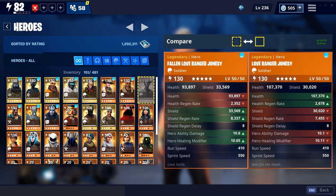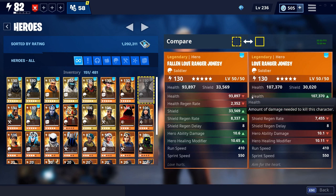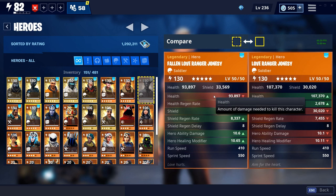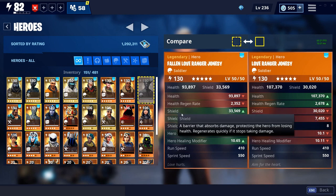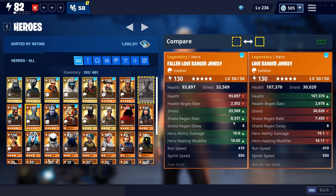So right here: Fallen Love Ranger health is 93,000; regular Love Ranger health is 107,000. Shield is 30,000 for the Love Ranger and 33,000 for the Fallen. Hill rate is 2.3 versus 2,678.